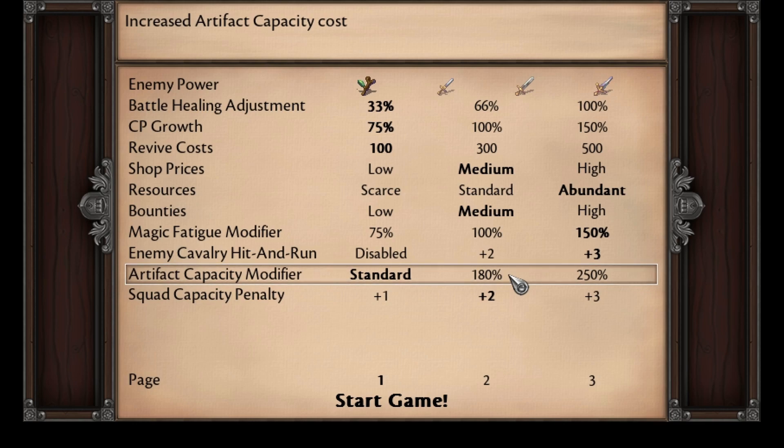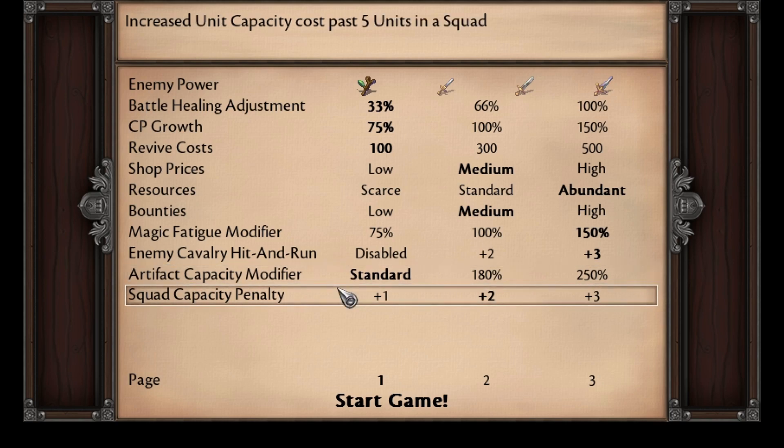Artifacts in Symphony of War cost a certain amount of capacity, and you can adjust the amount that they cost by activating this. Squad Capacity Penalty determines the additional cost of each squad mate beyond the fifth. The standard is plus two, meaning your sixth squad mate will normally cost 12 and the seventh would cost 14. You can decrease or increase this amount in order to get bigger squads faster or to make it more difficult to grow your squads.